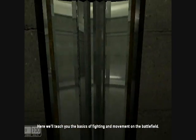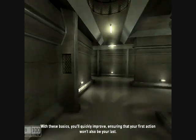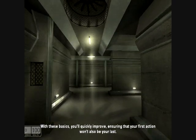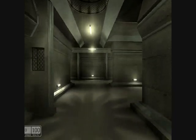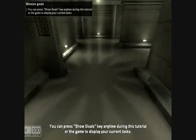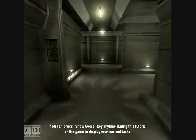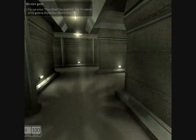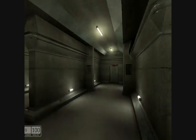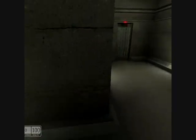The game says: 'Here we'll teach you the basics of fighting and movement on the battlefield. With these basics you'll probably improve, ensuring that your first action won't also be your last.' You can press the show goals key anytime during the tutorial to display your current tasks. So I'm just walking around.